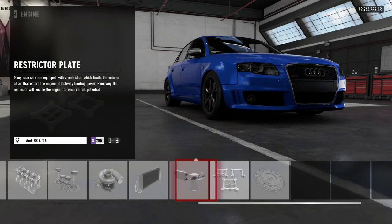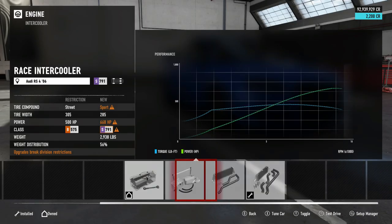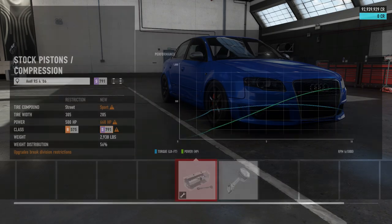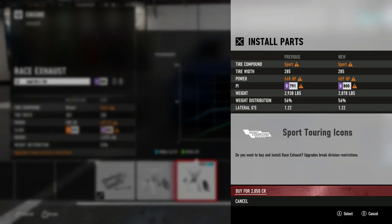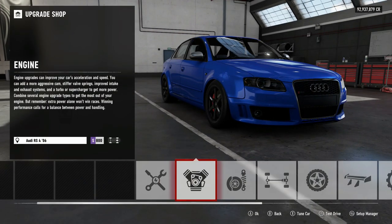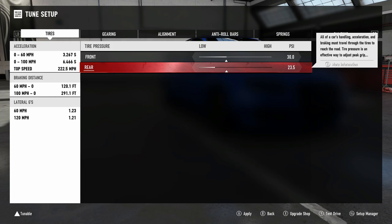Restrictor plates — what are you doing? 43 horsepower with that very simple intercooler. Absolutely amazing. 21 horsepower for the exhaust. We're done. S-Class 800. So for drag racing, we're gonna lower the tire pressure.